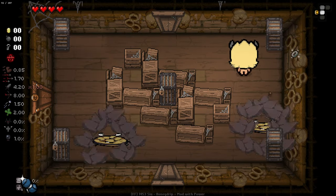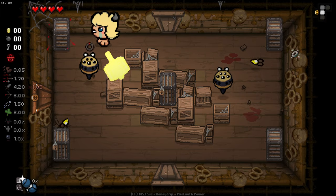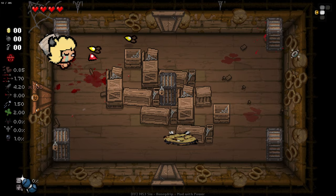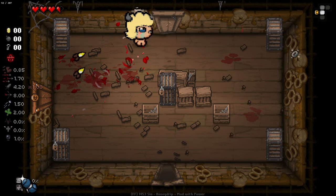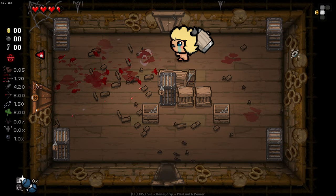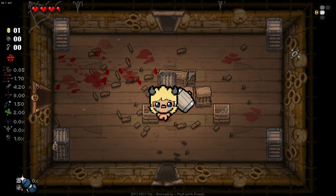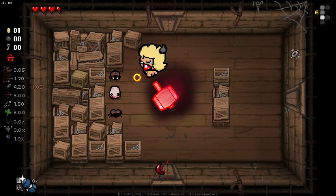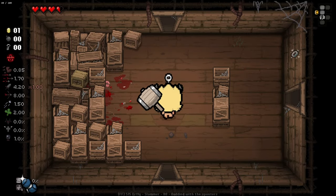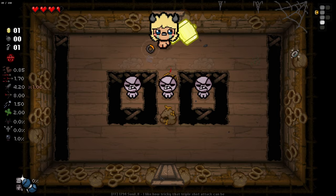We can also do a charge hammer swing there as well. So I wonder what the difference is... okay, I see — we've got multiple levels of charge that we can go for here. We've got one charge, two charge, and then all the way up to three charge, which does like a sort of dark hammer. It does slow us down with each incremental usage, but let's see exactly what that does. Okay, that does a lot of damage. I don't think there's a way that we can destroy rocks with this, unfortunately, which is kind of fair.